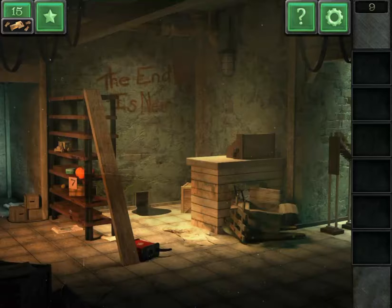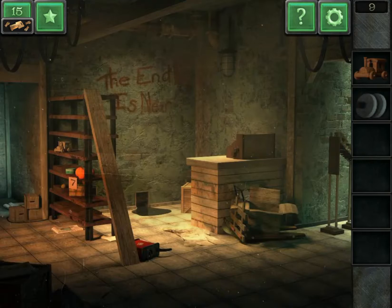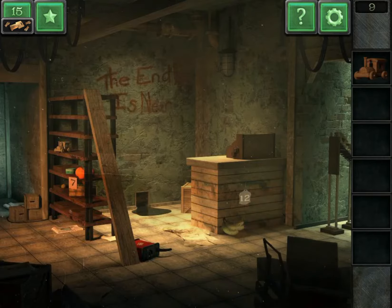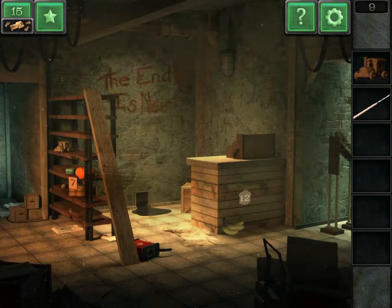Level nine. Tap the self and get the toy, get the wheel. The wheel is on the crate. Get the banana, get the golf, and go to the right.